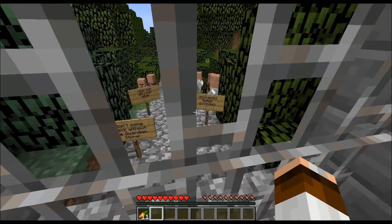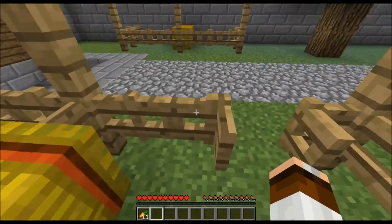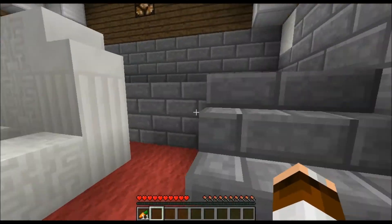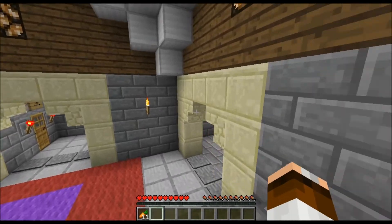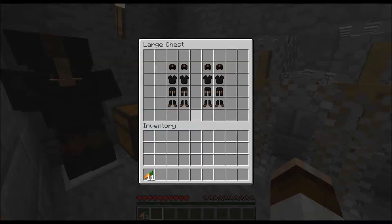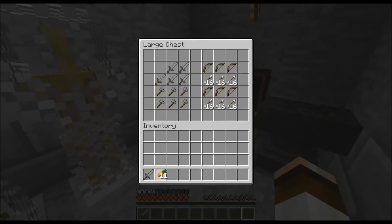'Don't come back without the guardian stone — you're not welcome here!' Alright, we're gonna go now. This looks pretty good, I can't wait. There's a button — button button button button! What's down here? Whoa — bam bam bam! Yes, a crude iron sword!